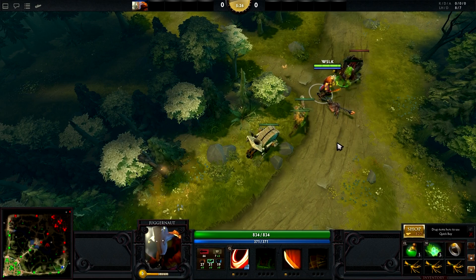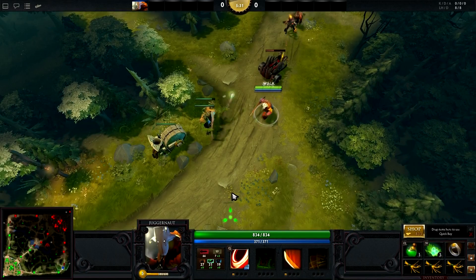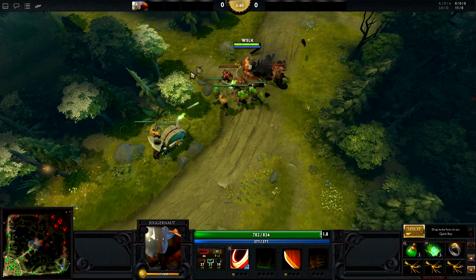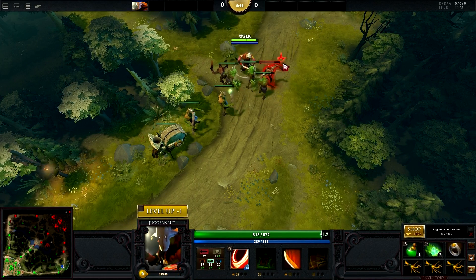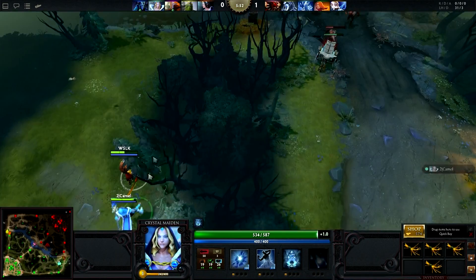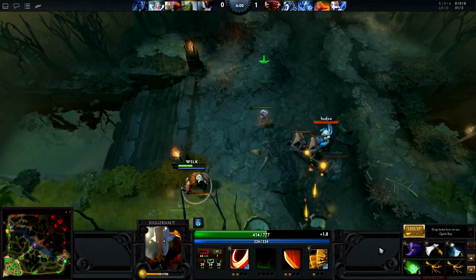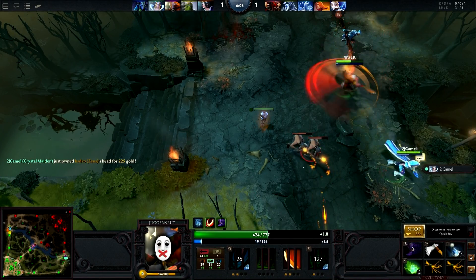Now that we've covered Juggernaut's abilities, let's go over items and where to go at the start of the game. Juggernaut is almost always played in the team's short lane with at least one other hero. Generally, you want your lane partner to be a ranged hero that requires little farm, since you will be requiring most of it for your rather expensive item build. Good examples are Crystal Maiden, Lion, Shadow Shaman, Lich, Lina, and Witch Doctor. Juggernaut can also be played in a tri-lane with at least one of those heroes and another hero with a stun, though tri-lanes are often ineffective in lower level games due to lack of coordination. This guide will focus mainly on a 2v2 laning setup.